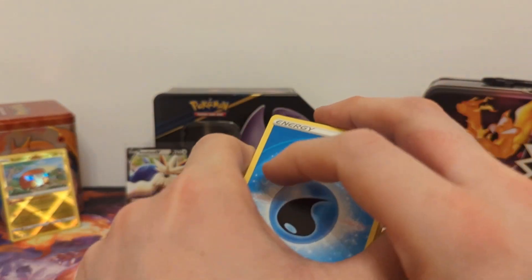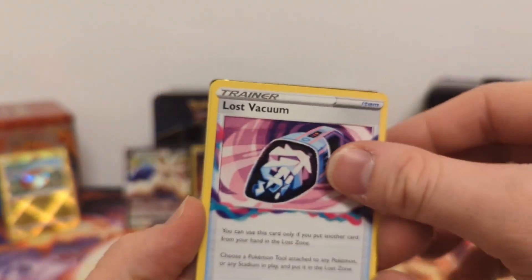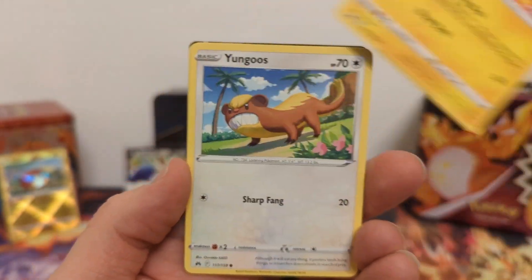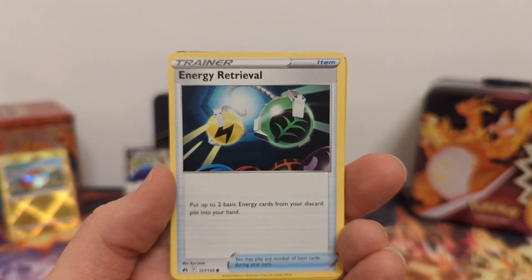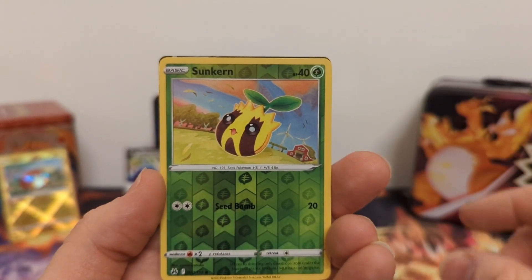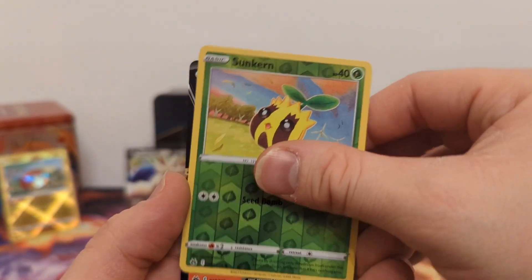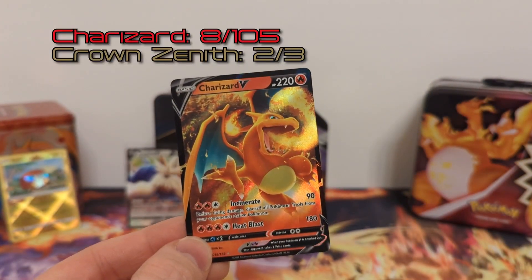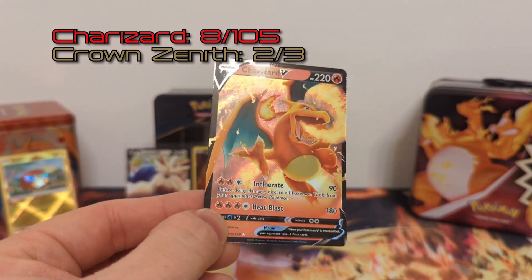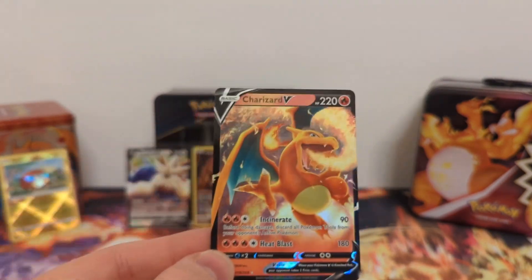Fourth pack: Water Energy, Solrock — there's another hit back there — Lost Vacuum, Luxio, Yungoose, Cherubi, Execute, Energy Retrieval, Emolga, Rosala Suncurn. Come on, let's get a Charizard V or V-Star. Charizard V — all right, finally! This one shouldn't have been that hard to pull. Hopefully the Charizard V-Star is in the next pack or the next tin. Another Charizard pulled.